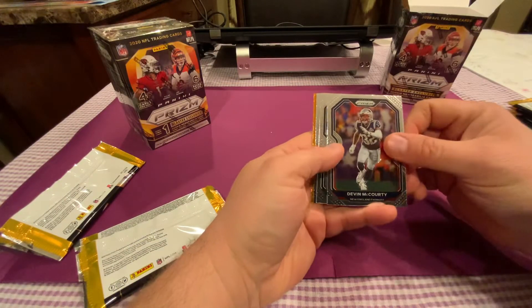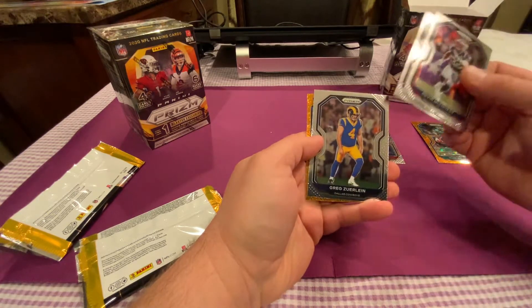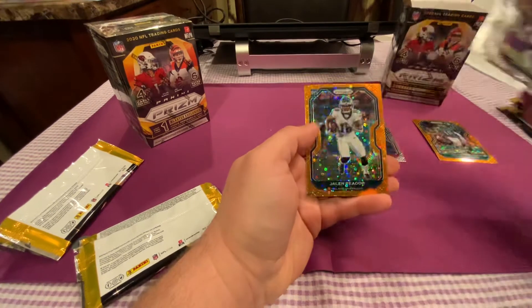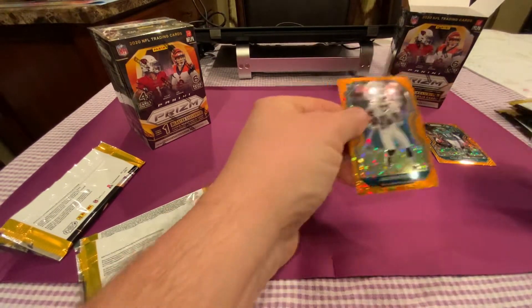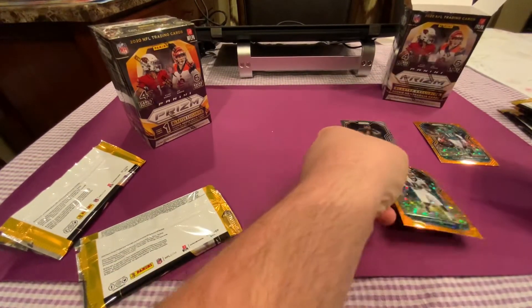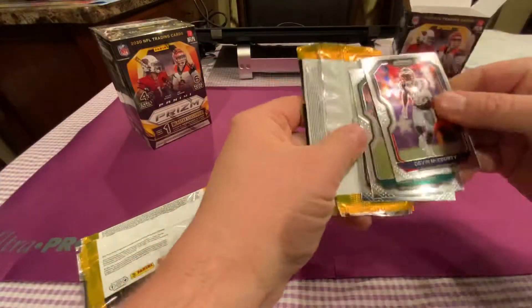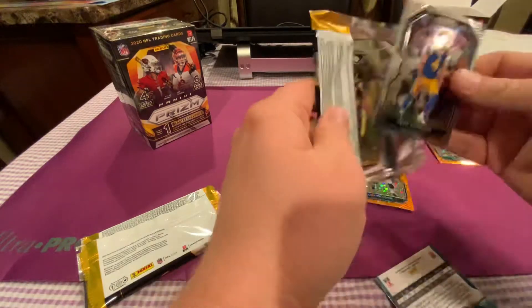Pack two: Devin McCourty, Miles Sanders, Greg Zerlin. And we do have a rookie for our orange disco prism — Jalen Rager — actually in his NFL uniform, which is great. Devin McCourty goes to the Patriots pile.